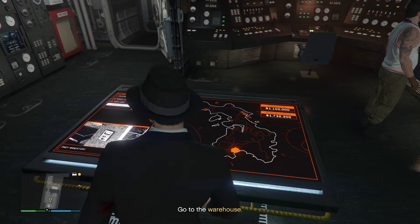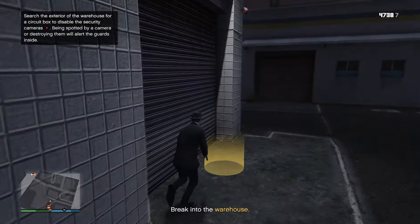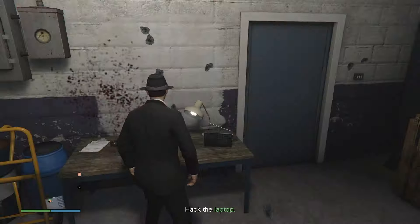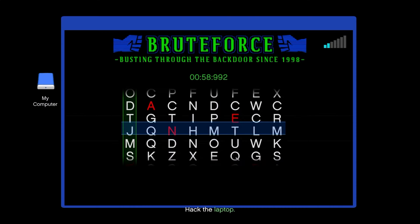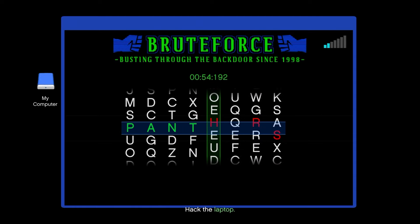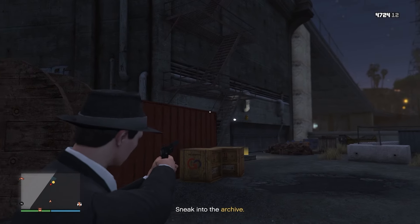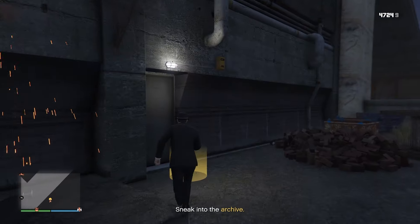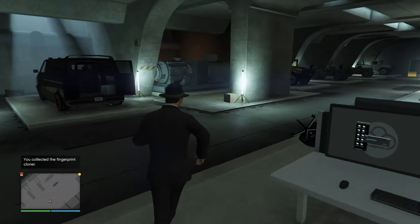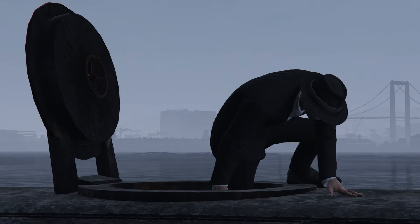The next mandatory setup is the fingerprint cloner. Get to this warehouse, break inside — there will be four people but they're easy. Take them out, go to the laptop, and hack it by timing your taps right. Once done, go to the archive, shoot down the cameras, head inside, and find the fingerprint cloner. Once you've located the device, exit the archive and head back to the Casatka.